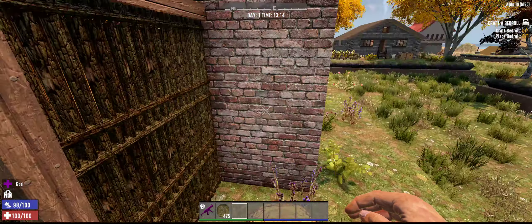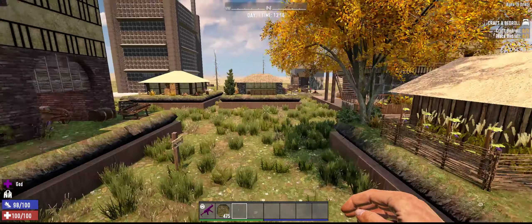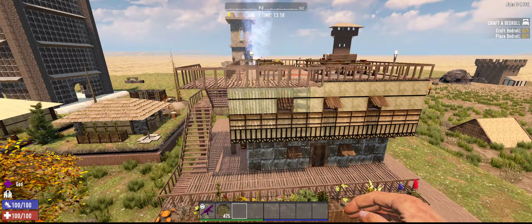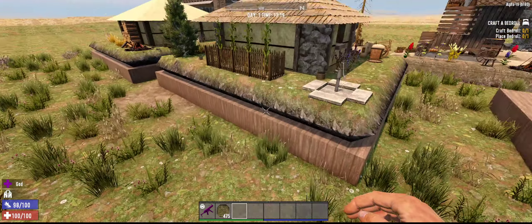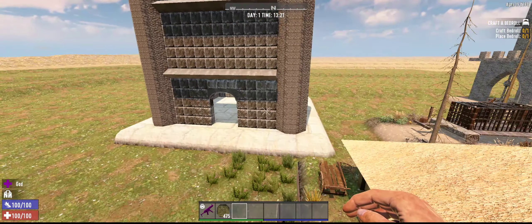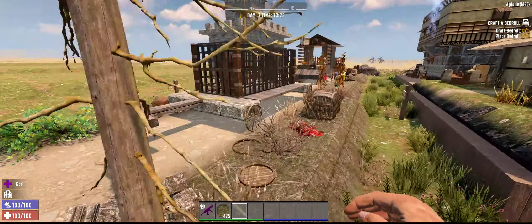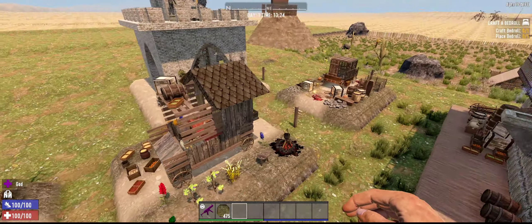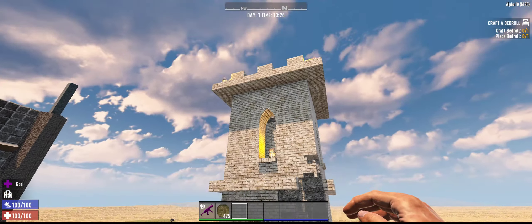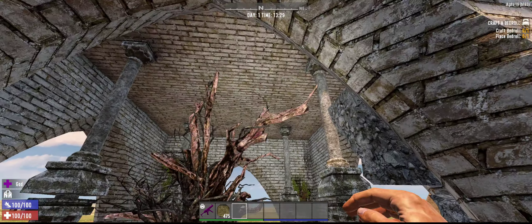Let's go inside this one. Nice, tight feel to it — that's what I like. Big building over here. Good use of various fence blocks and baskets.